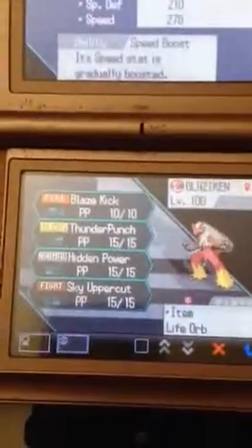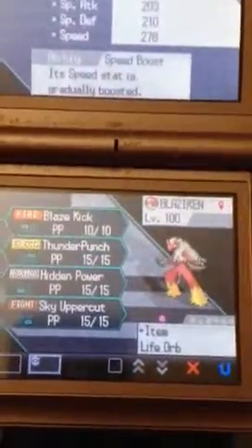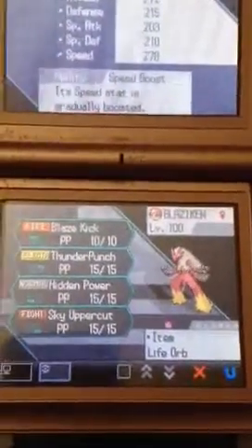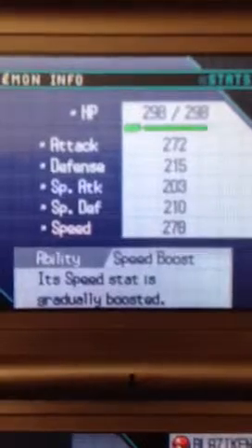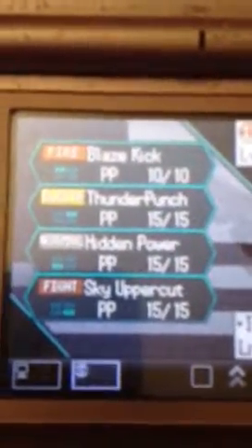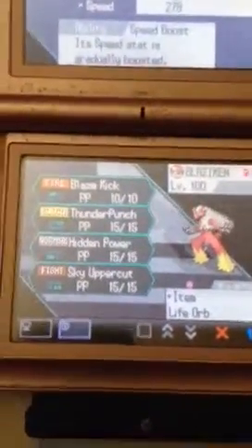My Blaziken is also a pain to get from Dreamworld. Speed Boost ability, which is pretty useful, especially since Blaziken is not technically that fast on its own. I worked a bit on its attack and special attack. Its moveset, as you can see, is Thunder Punch, Blaze Kick, and Sky Uppercut. Its Hidden Power is Ice, so this one was made to take on any Pokemon, basically.